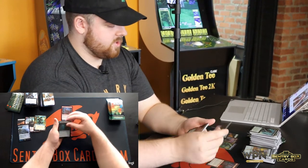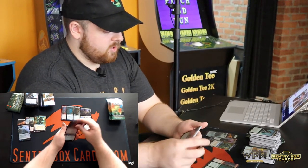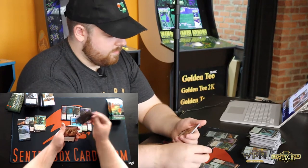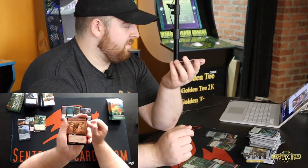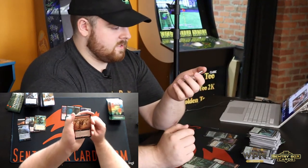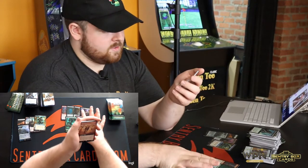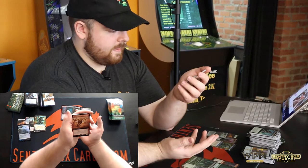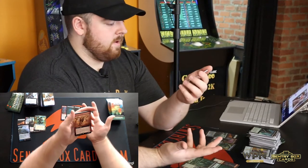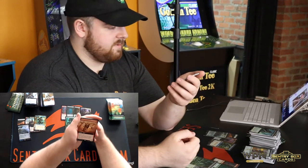Scorch Rider, Draug Visionary, Tejaru Snarecaster, Deadly Alliance, Seagate Banneret, Skyclave Geopede, Fearless Fledgling, Swamp, Wayward Guide Beast. I know a lot of people think this card isn't great, but I think there's a world it's going to see a little bit of play in some formats. It's one mana, 2/2, trample, haste — already on par with Goblin Guide as just its abilities and stats. When it deals combat damage to a player you return a land you control to its owner's hand, which yes is a drawback, but in these low CMC aggro decks, being able to re-trigger landfall can be very important, so I think this might be able to see some play.